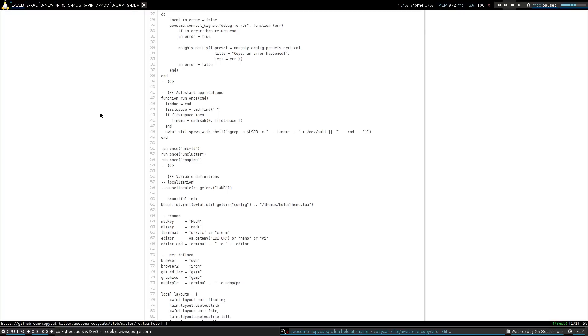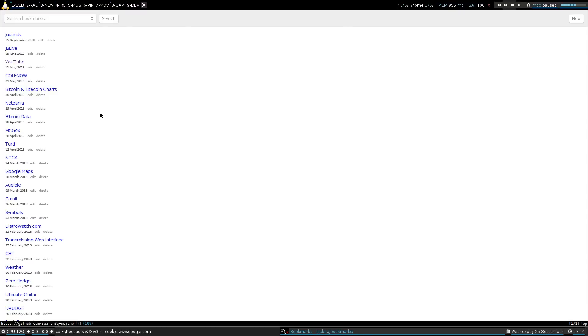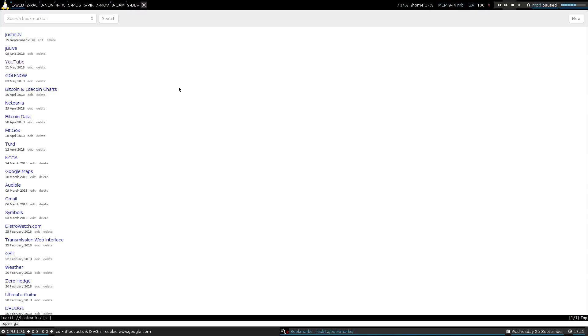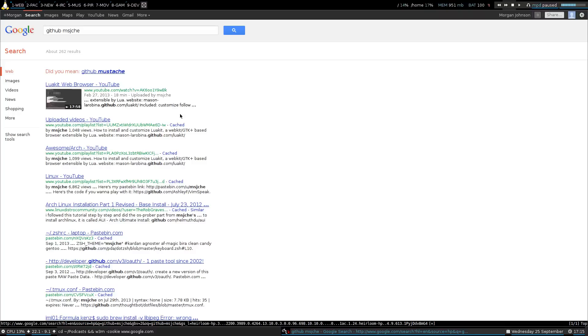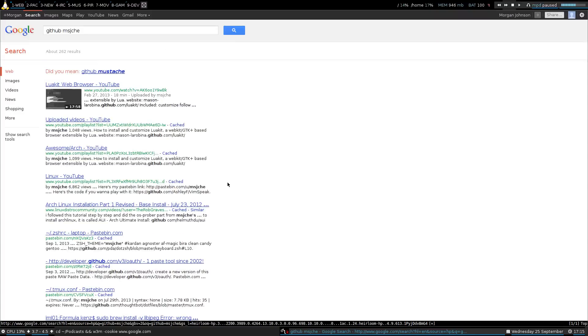I did upload this to my GitHub page. Let me just open GitHub — my channel here. Let me do a search. Let's just go to Google. I'm pretty sure I have my GitHub up here. Yeah, I need to check. Anyway, if you go to my GitHub, I'll make sure that it's public, but I did upload all my configs.